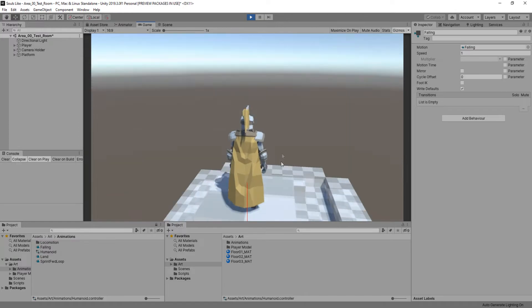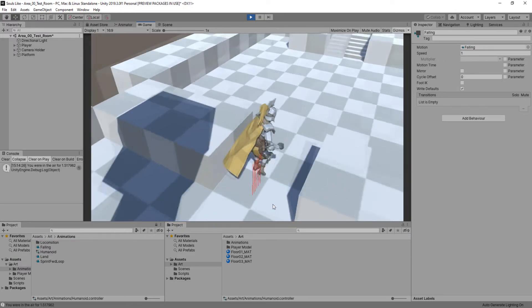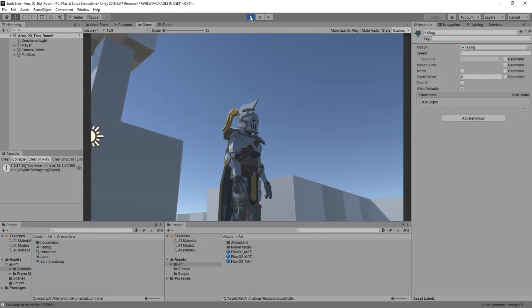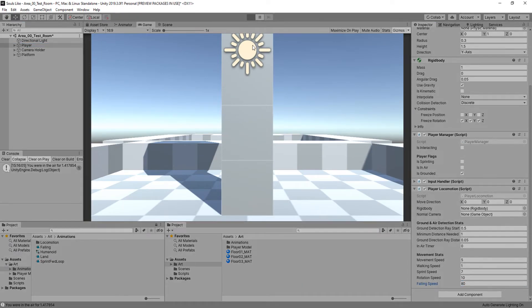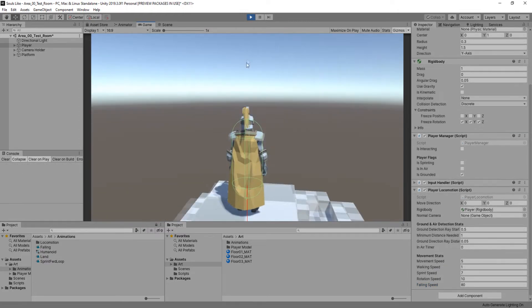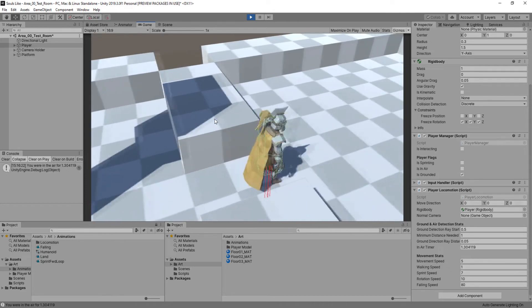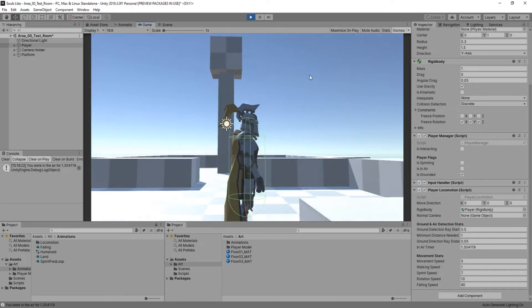Hitting play again, walking off forward — that's much better! Now I'm also going to adjust the falling speed; I'll set mine to 80. You can play with all these values yourself since everyone's setup will differ. Jumping off again — falls faster, animation looks good, I'm happy with that.